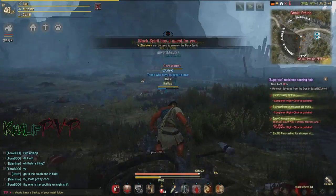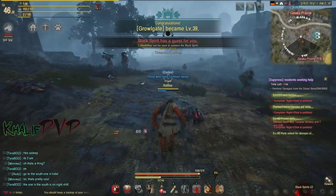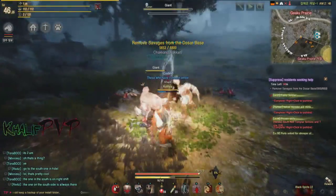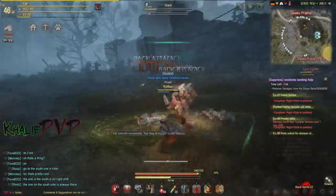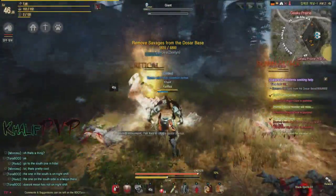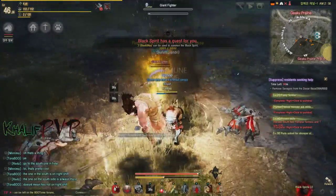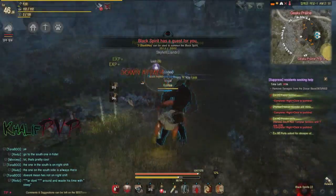What it lacks is any sort of defensive skills. For example, the Valkyrie and Warrior classes — they have the tank build. They have blocks that do a significant amount of damage reduction. The Giant class doesn't have any sort of block other than one skill that is a situational block.